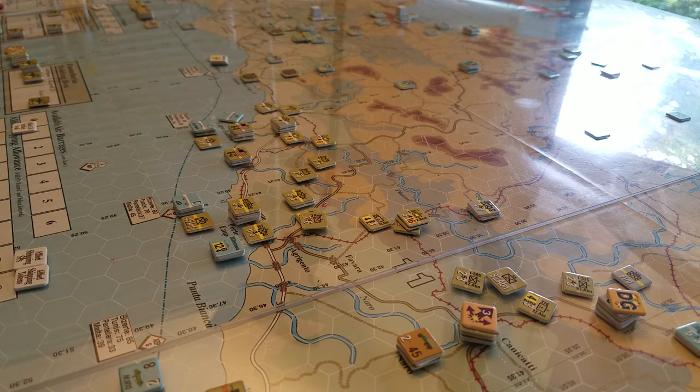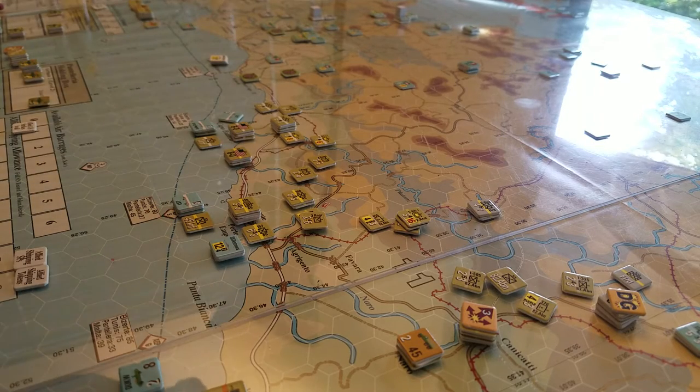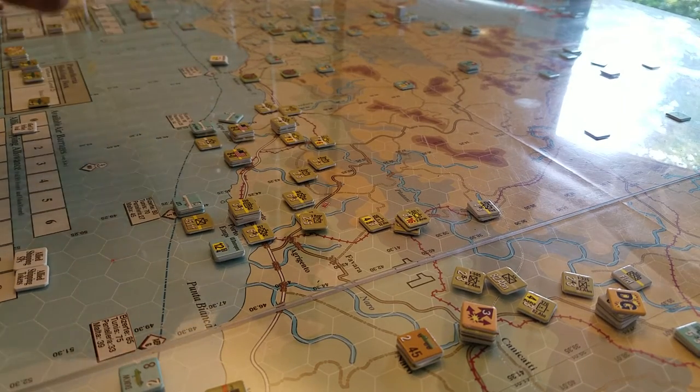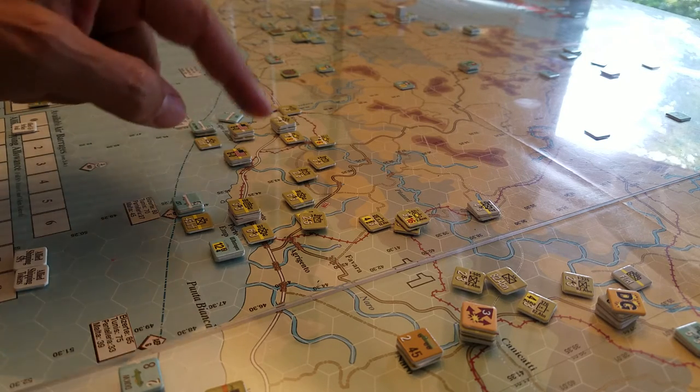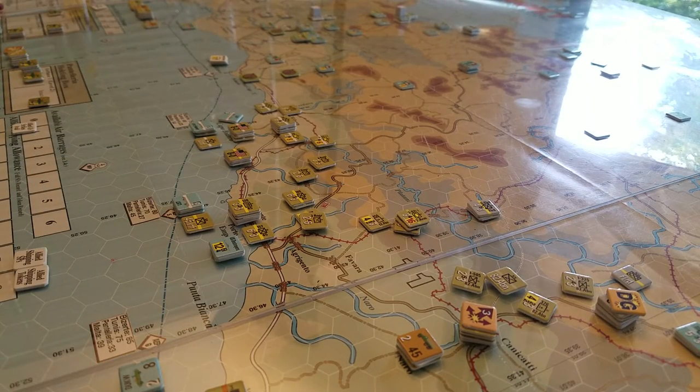So we had this situation where we had to do these barrages, but before the barrages, the impact that the coastal batteries actually have is forcing a DRM on the ALT roll - the amphibious landing table - and that gives them a minus one for each range, each area that these units are ranged into. I was probably unfortunate in the placement of my units; I was trying to cover as much ground as possible, and really what I probably should have been doing was doubling up as much as possible, so there were multiple DRMs for the landings.